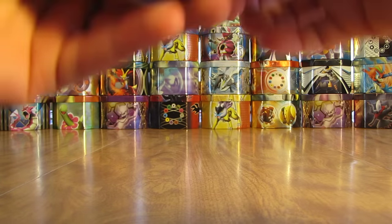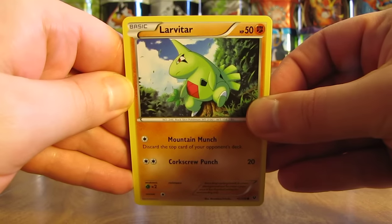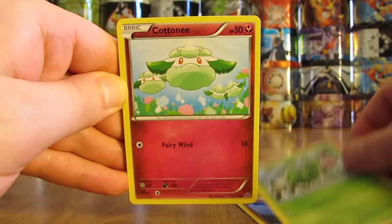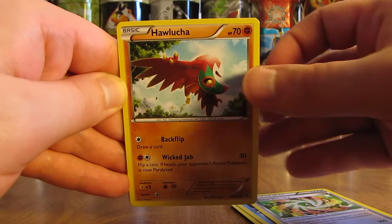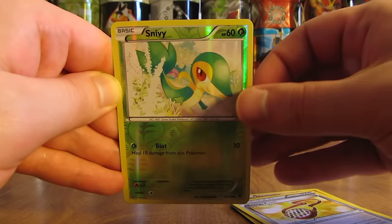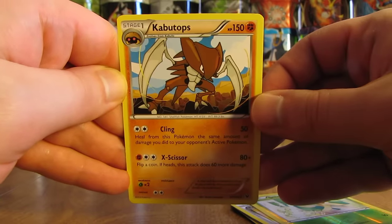You can get Break cards in this set — I believe there are five different ones. So potentially you could get two ultra rares in one pack if you consider Break ultra rare cards. This pack starts off with Larvitar, followed by Burmy, Cottonee, Bronzor, Seel, Power Memory, Hawlucha, Energy Pouch. Reverse Holo of Snivy, just a common. And the rare is a Kabutops Non-Holo.